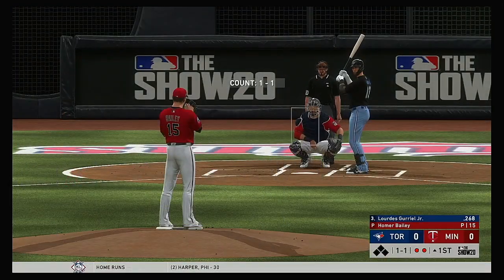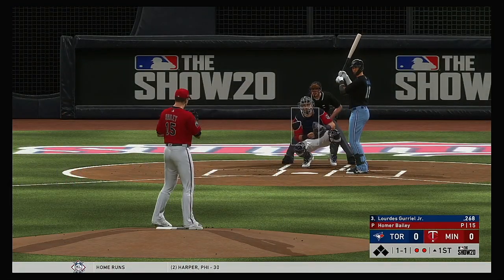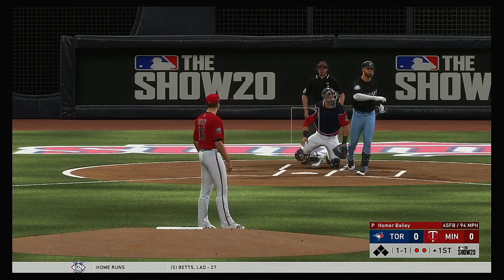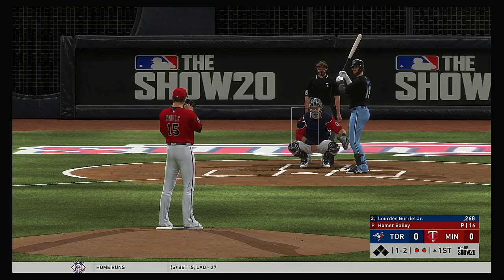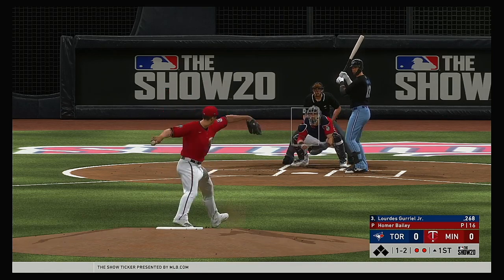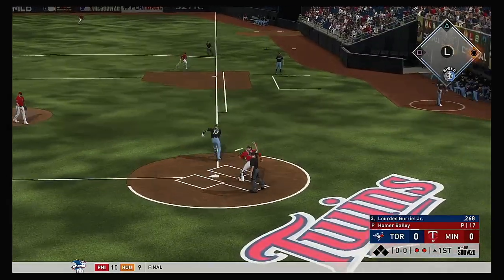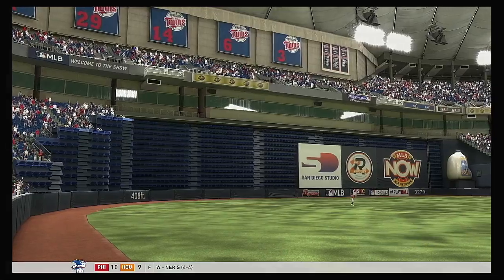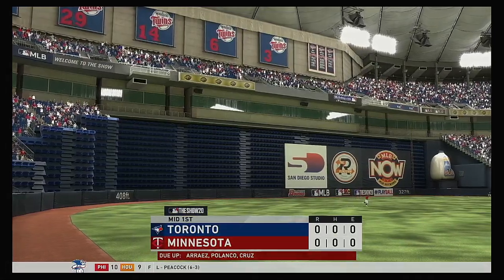Next to bat for Toronto, Lourdes Gurriel. He'll get his first opportunity in this one. One and two as that one's fouled off. And that's a swinging strike three in the dirt — Garver gathers, the throw to first is in time, and the inning is over.